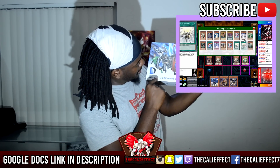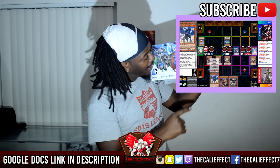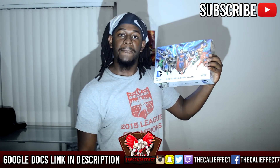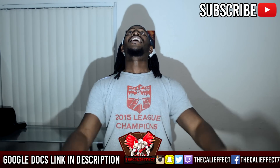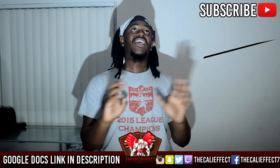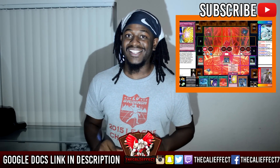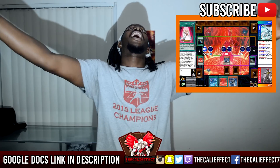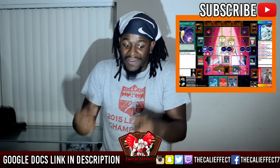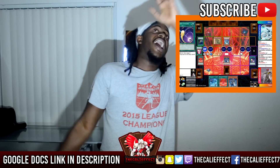Number three on this list is Invoked — probably one of my more favorites on this list. Invoked allows you to abuse hand traps: three copies of Ash, three copies of Ghost Ogre, three copies of D.D. Crow — hand traps for everything.